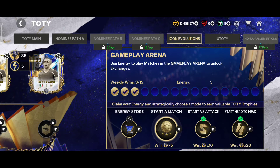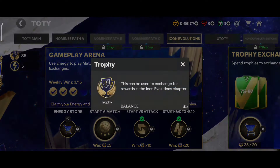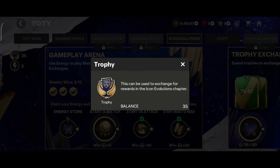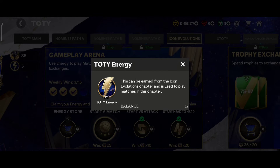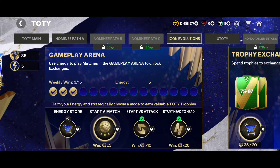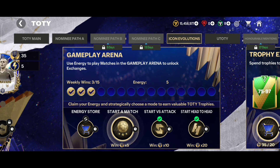Welcome back everyone. In this video I'm talking about icon evolution in FC Mobile — all the things. First of all, talking about how to collect TOTY trophy and TOTY energy, and how to win 15 matches and claim your chosen player. I chose Conveyor, but you can choose Rivaldo or Lambert.